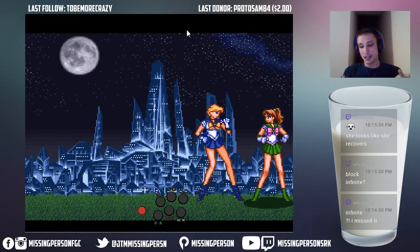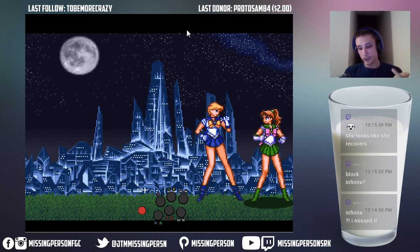Even with the infinite, she is low tier. The reason being is that if you screw up the infinite once — it's not a block infinite, it is a full-on infinite, it works on hit. If you get it on block and then cancel your jab into forward dash, it's punishable. So that is actually the reason why she is low tier. That is exactly how you do it.